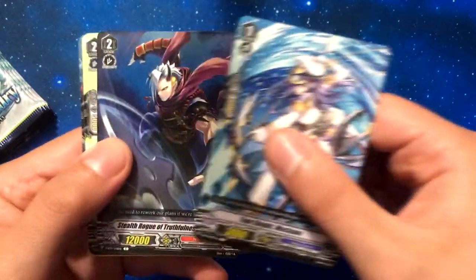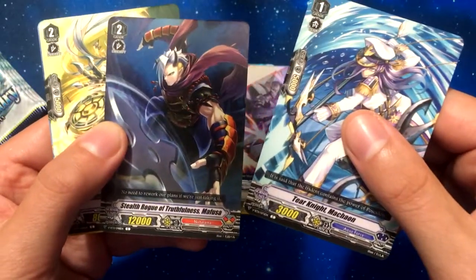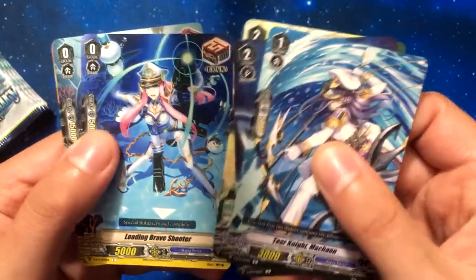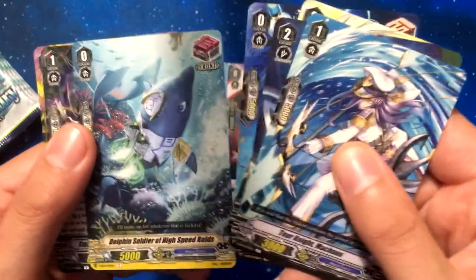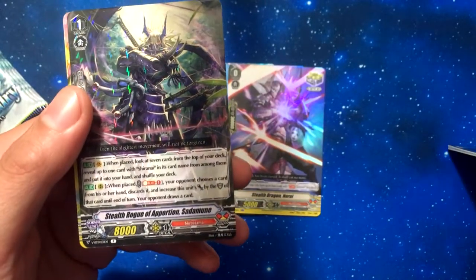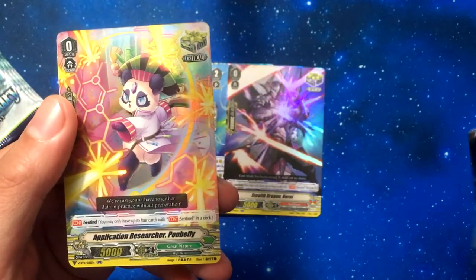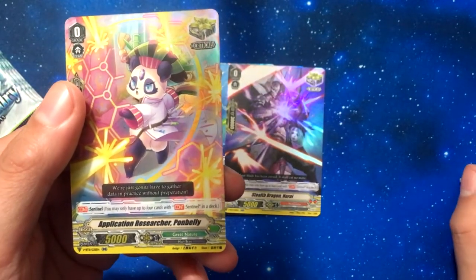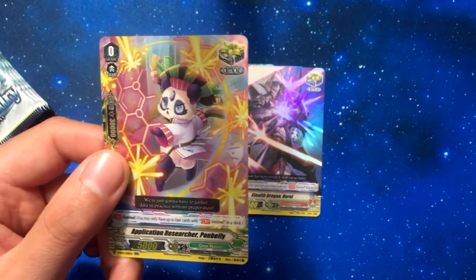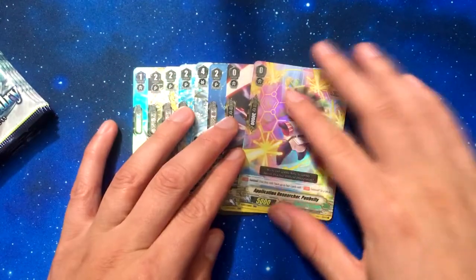Mekannon. Stealth Rogue of Truthfulness. Mafusa. Cutting Jer. New Draw Trigger. Front Trigger. Stealth Rogue of Apportion Sada Mune. And we got Application Researcher Pawnbelly - the Crit Sentinel for Great Nature, which is okay.